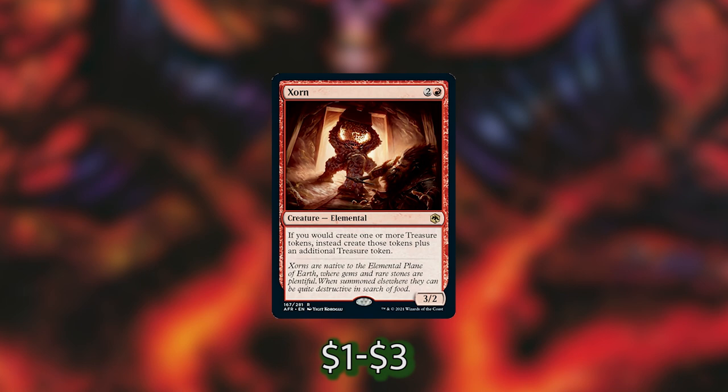We've also got Xorn — I'm not quite sure how that's pronounced, sorry for butchering it — but he is an elemental for only 3 mana. If we would create one or more treasures, we create those treasures plus an additional one. So every time Pact Boon triggers from our commander, we are going to make another treasure if Xorn is out — 2 treasures per Pact Boon trigger. Really good.